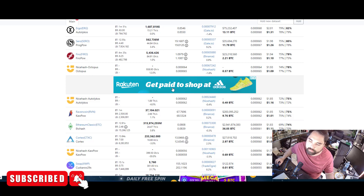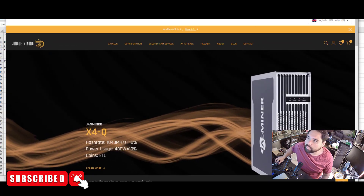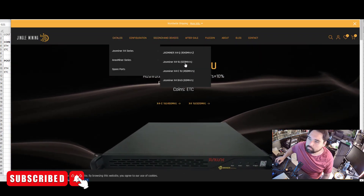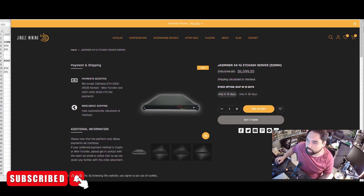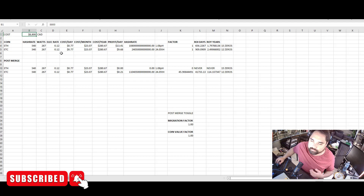Now I wanted to do the comparative analysis. The Jasminer X41U — let me get the name right — the Jasminer X41U costs around $8,300 Canadian to purchase right now from Jingle Mining. It's listed at $6,599 USD and with shipping, converting to Canadian that comes to about $8,300.